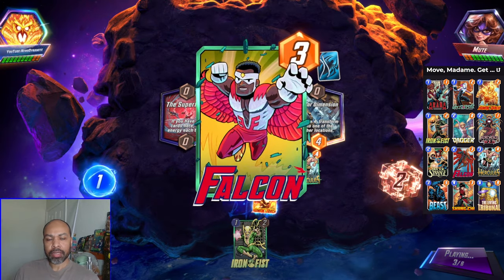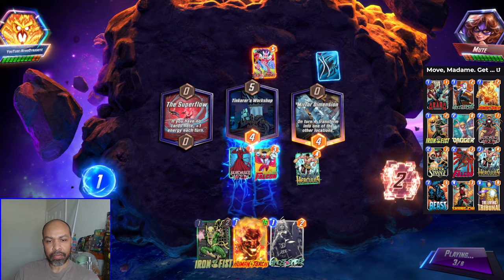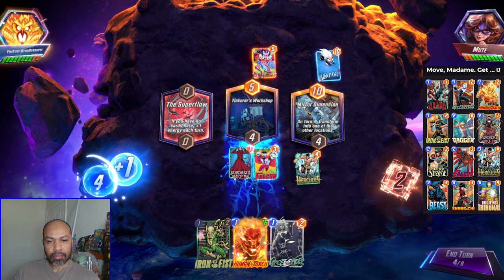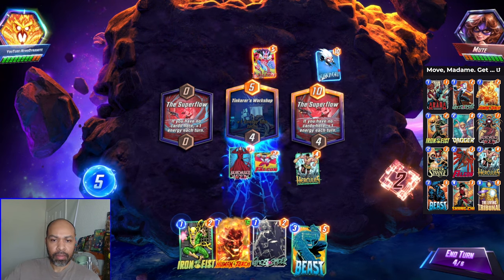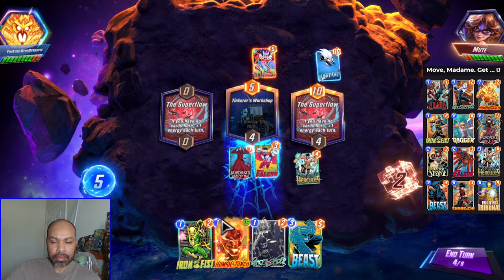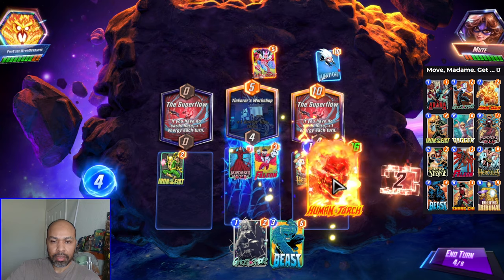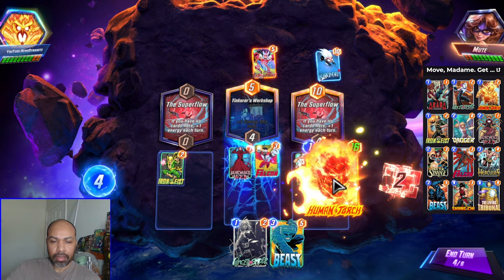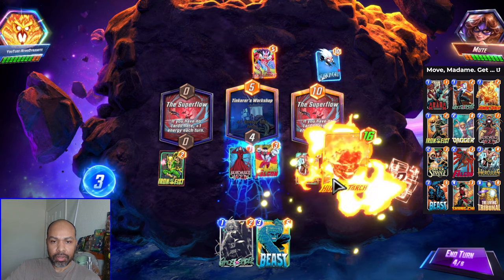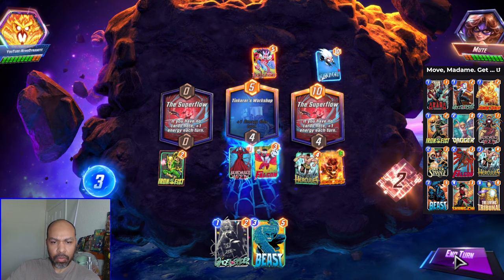We are going to need to draw into Shang-Chi or Living Tribunal. There is another Super Flow. We have Beast and Iron Fist. I think what we do here is we go Iron Fist into Human Torch — that moves it mid. Yes, that's what I want to do.